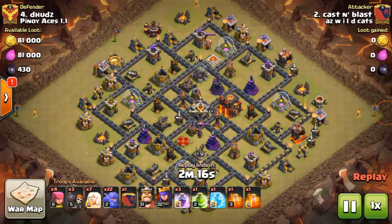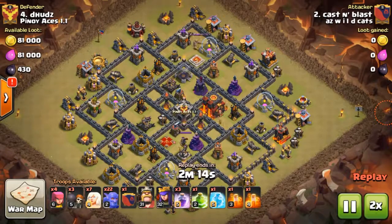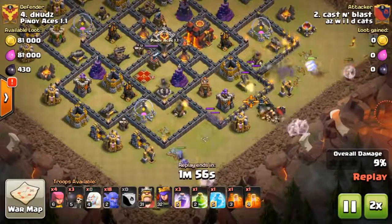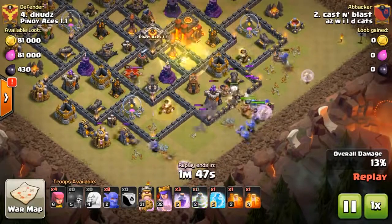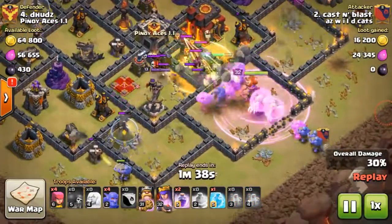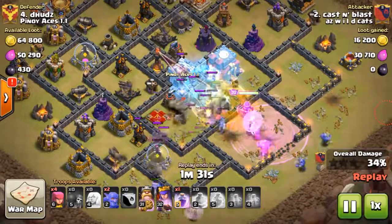This is a Town Hall 10 — kind of lower levels — but he does have double inferno towers. All you want to do is cut a side funnel. I'm going to jam in three replays, but what you really want to do is cut in a side funnel, set bowlers at the top with some healers and some more bowlers at the bottom. I use poisons for the CC and throw down the freeze where the CC and the inferno are.